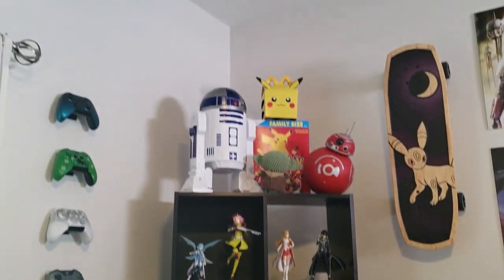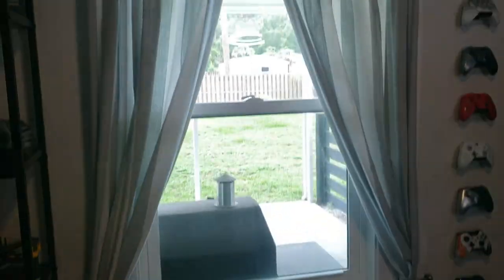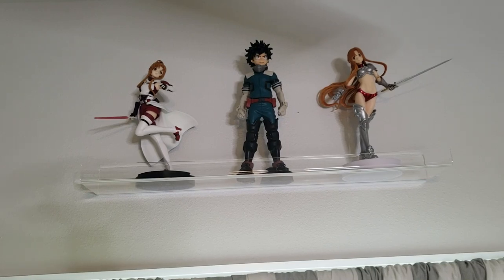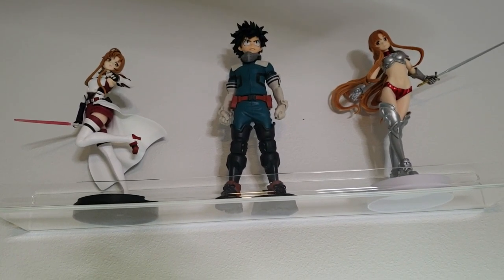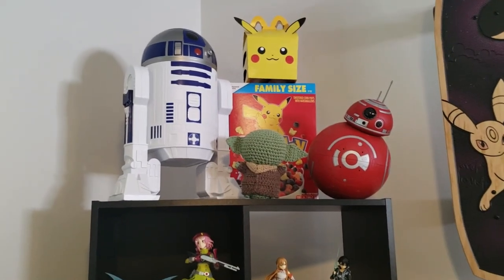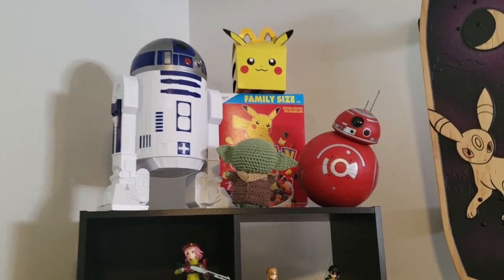Over here on this wall there's actually a window which takes up a good bit of space. But above the window, we have some anime figures — two Asuna figures and an Izuku Midoriya figure. I'm holding the camera way up above my head so you can see it. I put that shelf up there a couple days ago, so that's pretty new. And then over here is another one of my favorite shelves. There aren't that many shelves — only like two — so I guess they're all favorites.